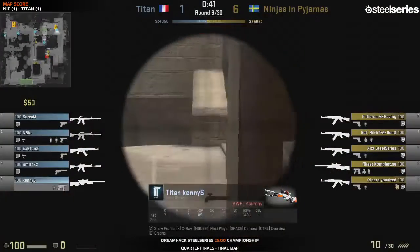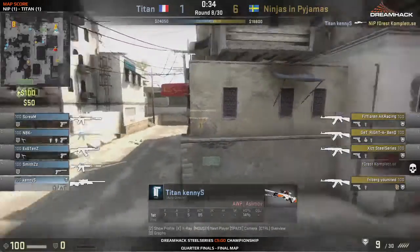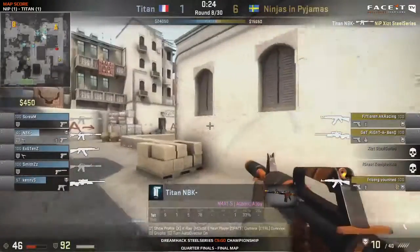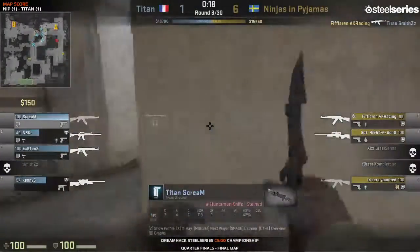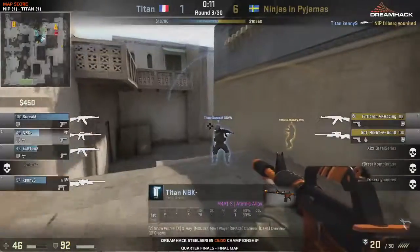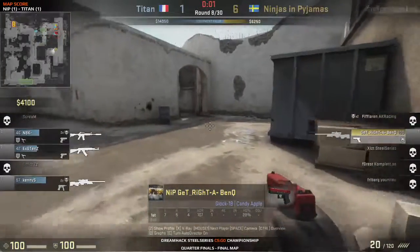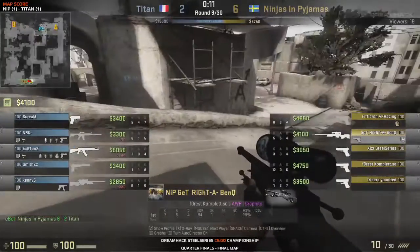A three-two split — it's the most standard strategy in the book on A. How well can they pull it off on Dust 2? Titan have to get back into the game — they're five rounds behind. NBK takes down exist, and it's five on three. We've seen terrorists come back from this before. Fiflaren takes down smiths — good flash by fiflaren — then takes down Scream, but NBK will be ready. It's now three on one, with get right as the last man standing. He picks up the AWP but left the bomb — doesn't have enough time. He saves that AWP.